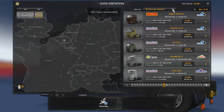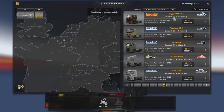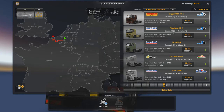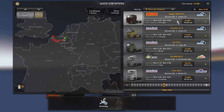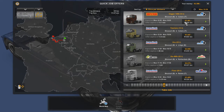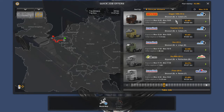I've got it sorted for price per distance, so this means that based on the amount of distance I'm driving, I'm getting paid a fairly high amount. Our first trip is going to be from Brussels to Calais in France, and it's going to pay us 3,481 euros. It should probably only take about 20 minutes or so in real life.